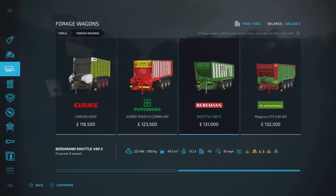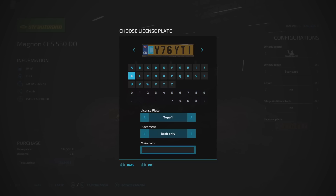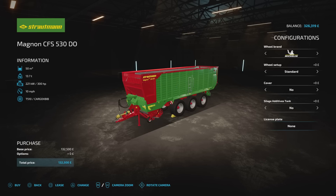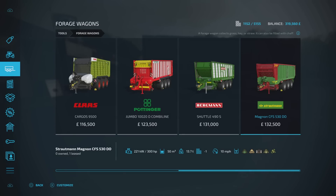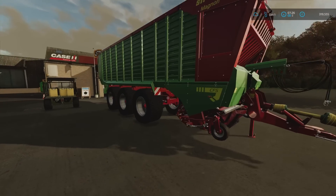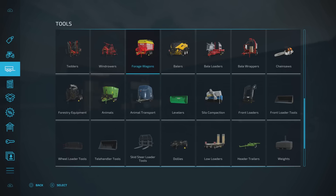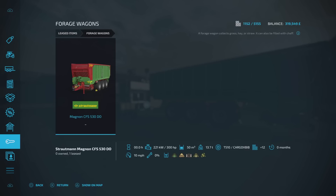I forgot - should we just go for the big loading wagon, 50,000 litres? I've just realised what I've done - I didn't get it with the silage additive tank. And you can't customise a leased piece of equipment. What a moron - that was a complete waste of money.